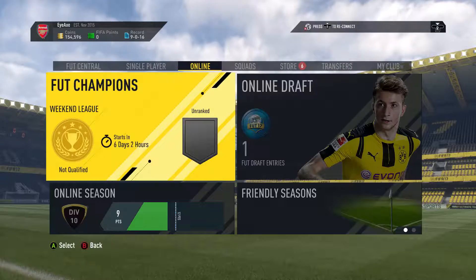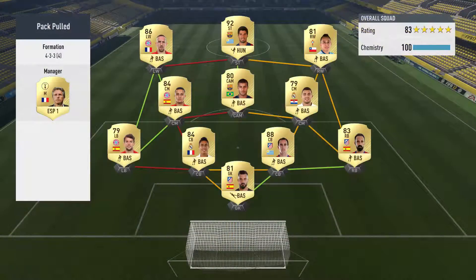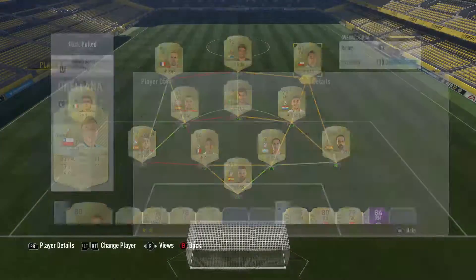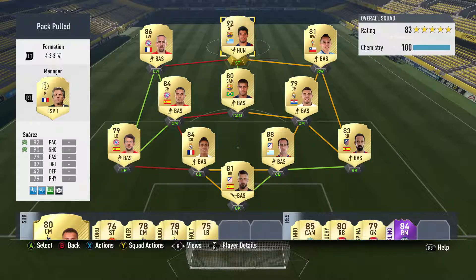First things first, we're going to take a look at the squads we're going to be rocking with throughout this series. The first one is called Packpooled — this is more my Liga Santander / Bundesliga best possible squad. We've got Moyer in goal from Atletico Madrid, Rafael Varane, Godin, Juan Fran, Kovacic, Rafinha, Thiago, Bernat, and Ribery. We also have Orellana from Celta Vigo and of course the main man himself, Luis Suarez up top.